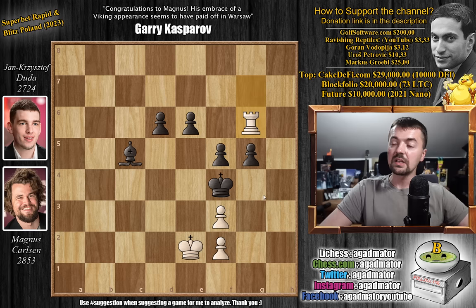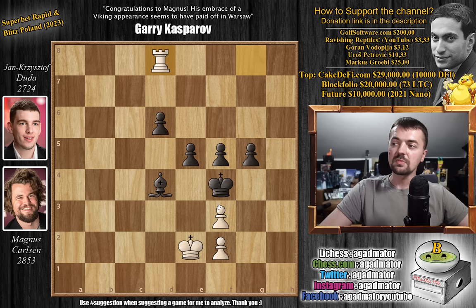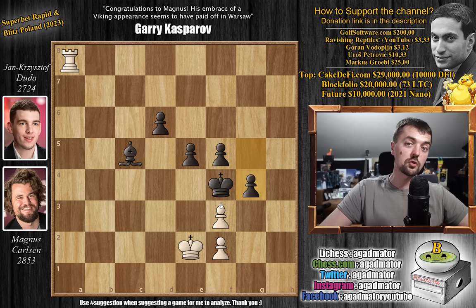Rook to g7, going after the pawn. King to f4, and now rook to g6. We have pawn to e5 — everything is nicely defended. But now if Duda wants to continue pushing further, he will have to trade some pawns, which means that Magnus will undouble his pawn. So rook g8, bishop d4, rook to d8, and bishop to c5. We have rook to a8, pawn to g4 — we have to start trading.